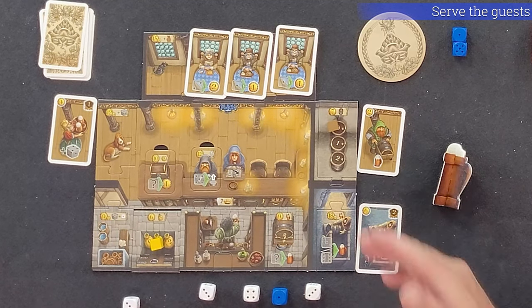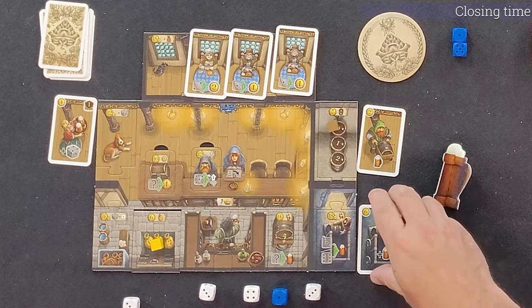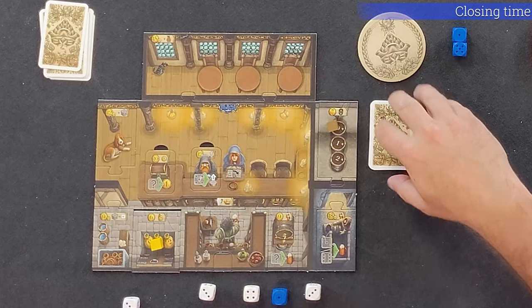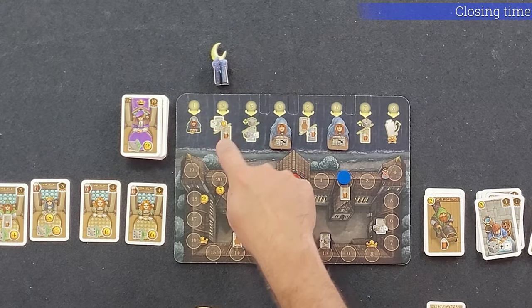If you have thalers or beer left over, you can store two thalers in your safe and two beer in your beer storage. However, the excess is lost at the end of your turn. To store more than this, you will have to upgrade this equipment by paying the upgrade cost. Players will now discard all the cards placed on their tavern boards this turn and rotate the first player marker clockwise, and a new turn begins.